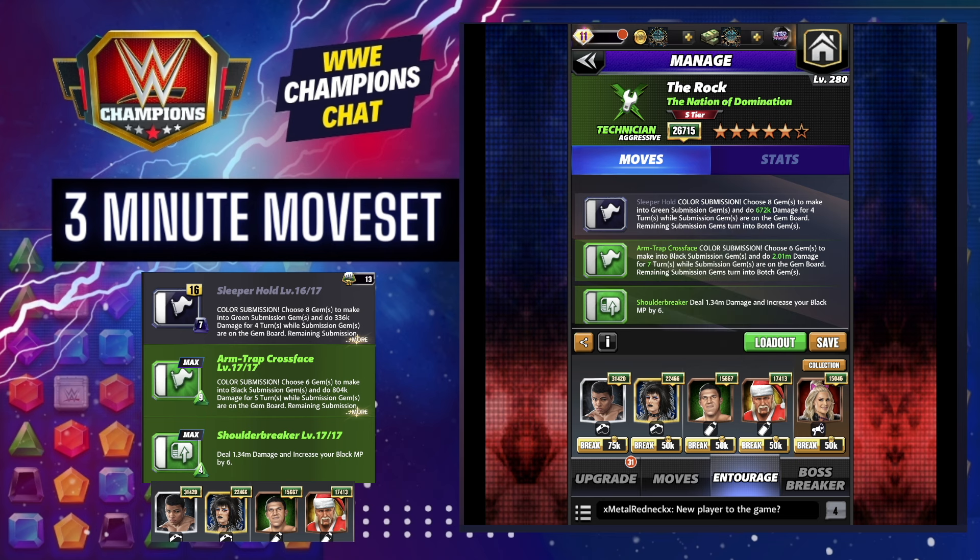I've got green subs doing 50 more damage with Bruno Sammartino. If you had Logan Paul, that's another 100 gem damage. You can obviously swap out Santa Hogan for anybody additionally adding to the subs — either the black sub, or my preference would be to run Shelton Benjamin to get additional all-sub damage. But right now we're talking about the Arm Trap Crossface.